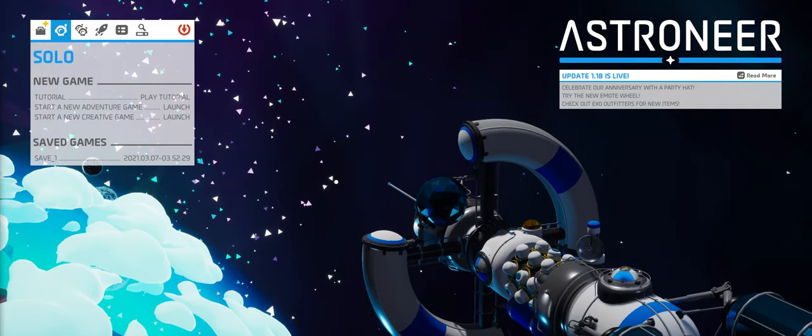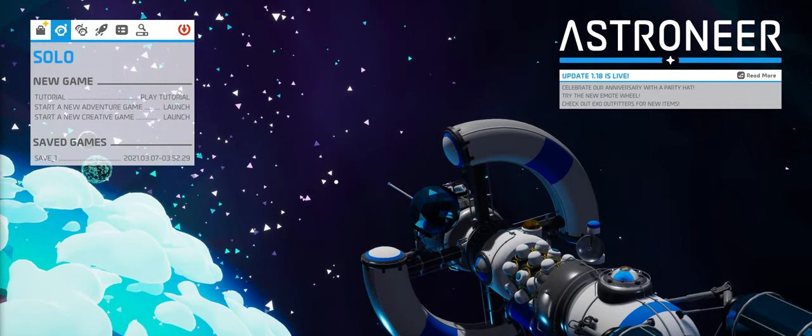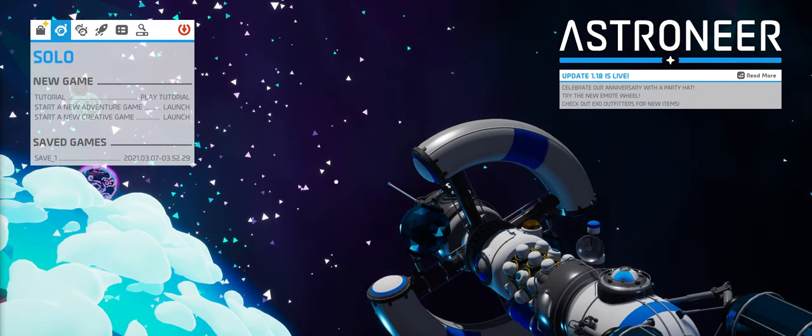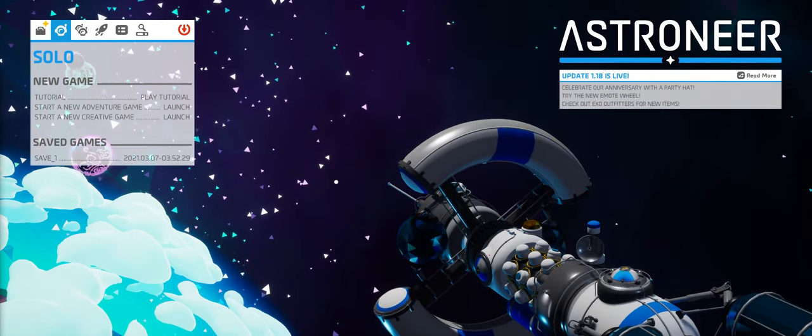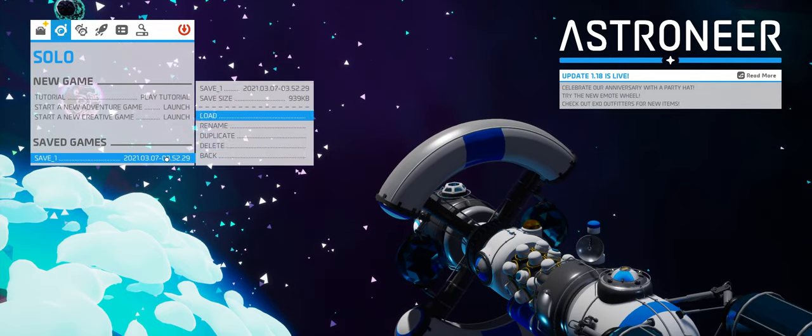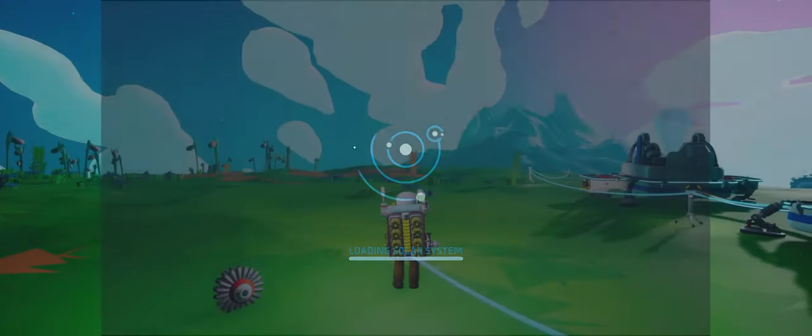Welcome back to a new episode of Astroneer. I'm your host, Literally Squirrel. Today I'm thinking about building a rocket. Last episode we awakened something in the planet that could help us with travel.